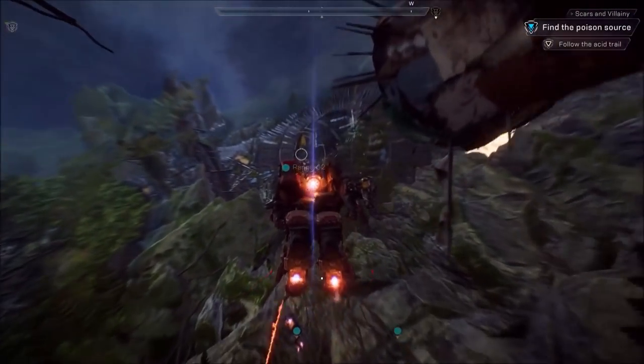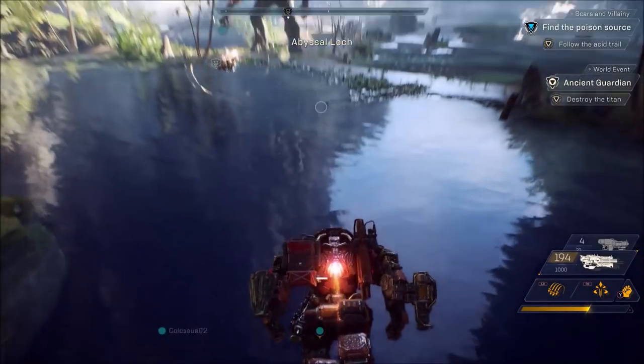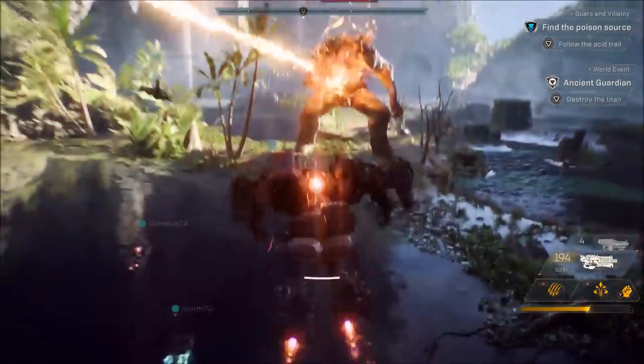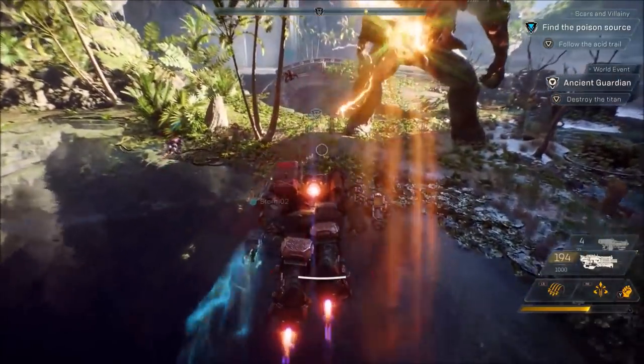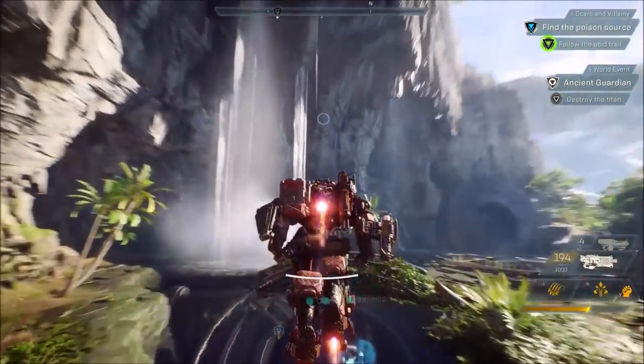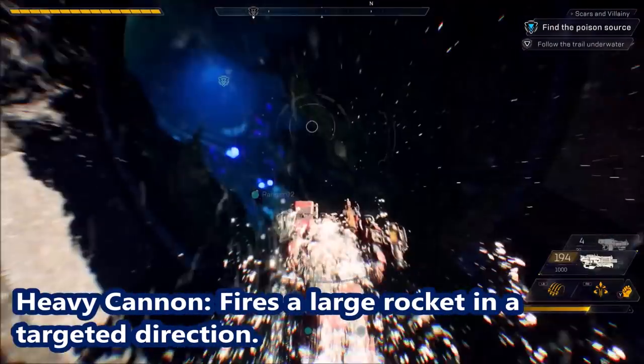As it's electrical, this may very well paralyse or stun the enemies around you, giving an opening for the rest of the team to get in. Next we have the Heavy Assault Launcher Gear — wrist mounted weapons that complement the Colossus's destructive power. Heavy Cannon fires a large rocket in a targeted direction.